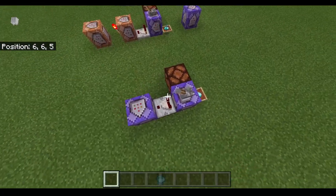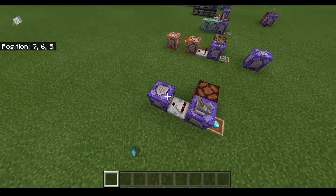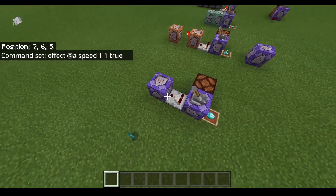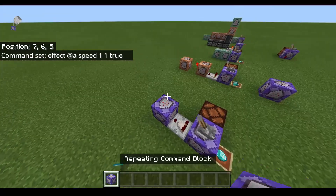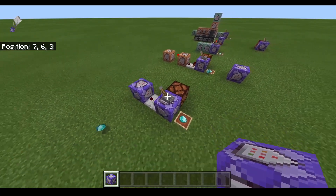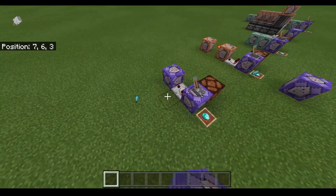The reason this system is first is because it's very simple — it's really easy to make, it's two command blocks. The issue is you can't have as complicated effects. For instance, we're only using speed here. But if I wanted to give you speed and resistance, I would have to basically add more command blocks, which just makes it a lot more complicated. This works well for simple systems and basically any simple artifacts that are one or two commands.